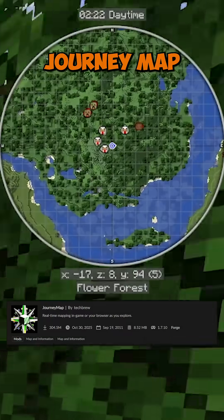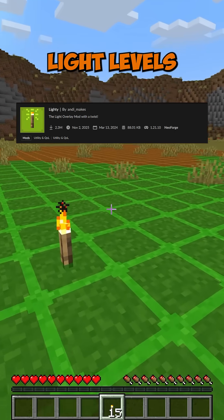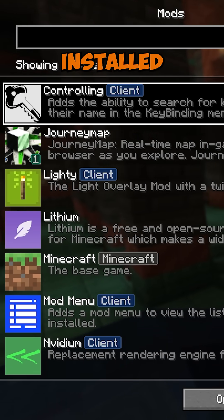The first one is Journey Map, which gives you a minimap to see what is around you. Lightly is another mod that shows you light levels so you can see if mobs can spawn in certain areas. I would also add Controlling, which adds a search bar to your keybinds, and Mod Menu, which lets you see what mods are installed.